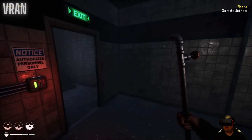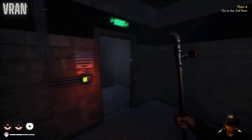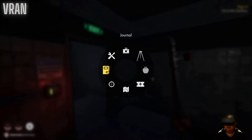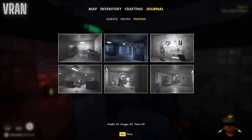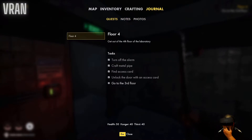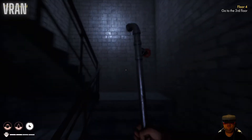I think we finished everything here, right? One out of six. Let's check the journal - we have one photo, and the only quest left is to go to the third floor. Let's go to the third floor.